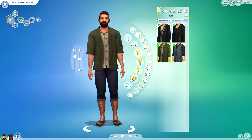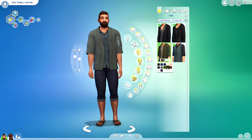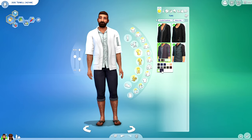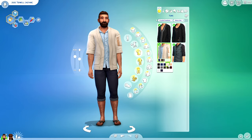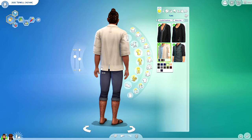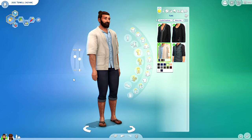If we go into the tops, there are only four different tops to choose from. The color story of this pack is very jewel-toned, but that's kind of been the theme lately with the Sims team. I don't mind it personally — it makes it easier to use these pieces with other items in my collection. There's also a cool little detail in the back where you can see the shirt underneath. I thought that was neat.